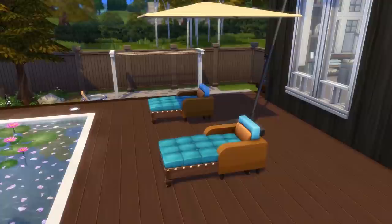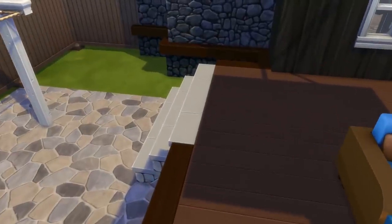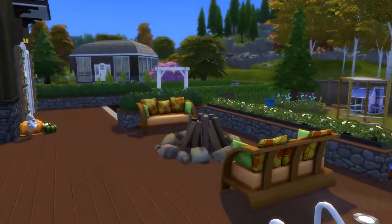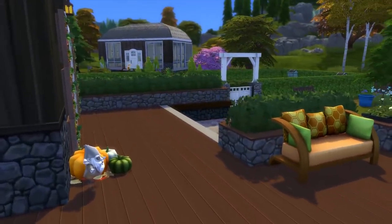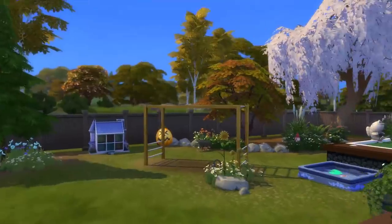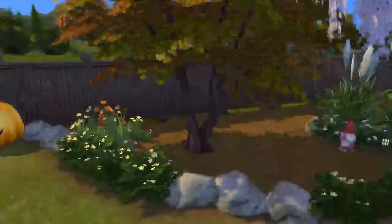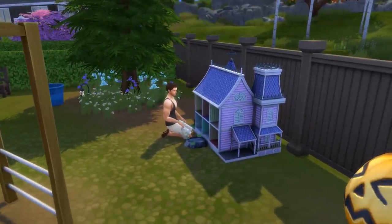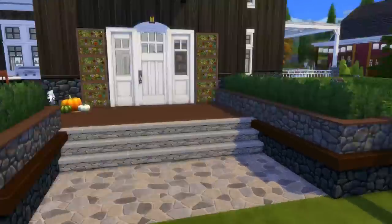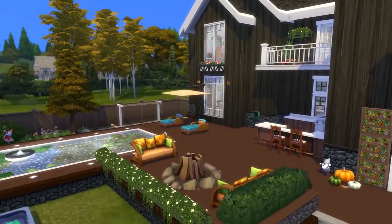There are some stairs where you can go down from. We have some sun beds, relaxing water, a little seating area with fire pits — I really enjoy this backyard. We have a gnome here for the fall theme, a toddler pool, play areas, and I love the landscaping right here. I also added in a dollhouse in the corner — my sims always love to play with those. That's the backyard.